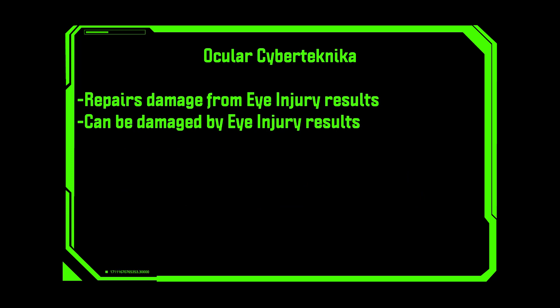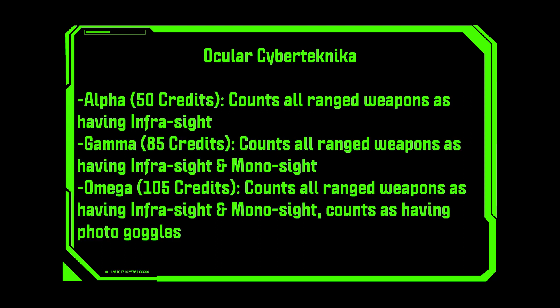Next up, we have Ocular CyberTechnica, an important one for your shooting-based gang. It repairs damage from eye injury results and can be damaged by subsequent eye injury results. At the Alpha level for 50 credits, your ranged weapons all count as having an infrasight. The infrasight is a really cool upgrade — it allows a weapon to shoot through smoke and counts models as being minus one to whatever advantage they're getting from cover for the to-hit roll. It says it cannot be applied to rapid fire and blast weapons, but since this is counting as having it rather than applying it directly, I believe it would benefit even rapid fire and blast weapons.